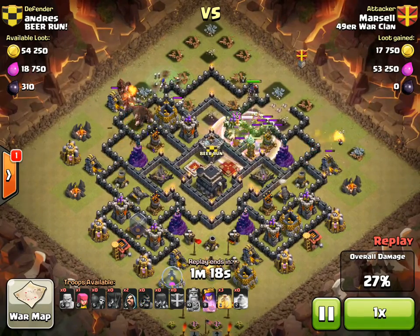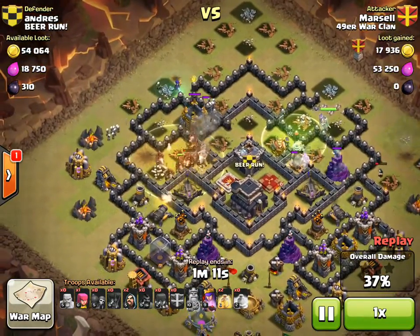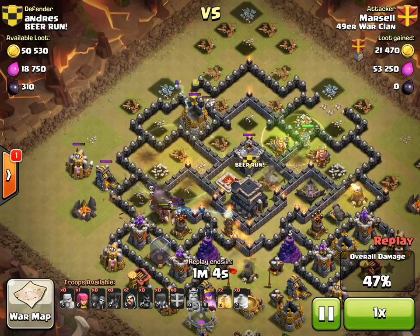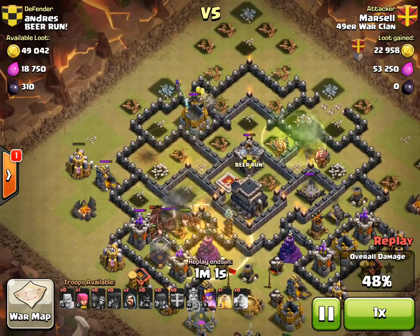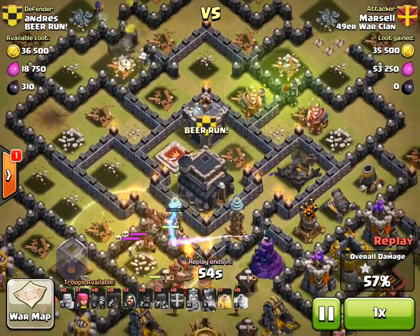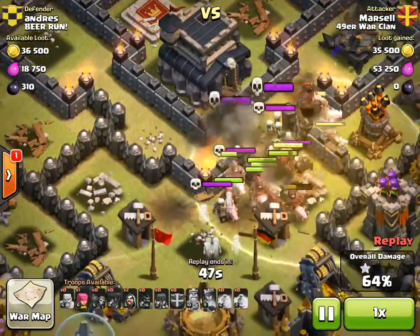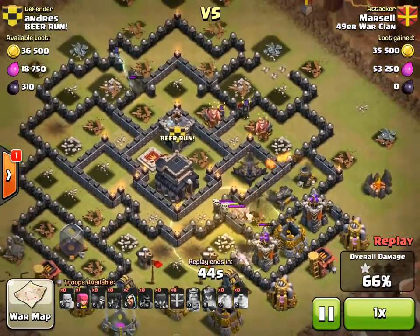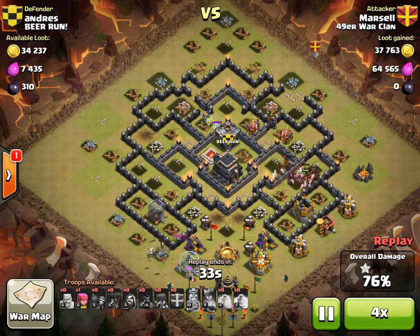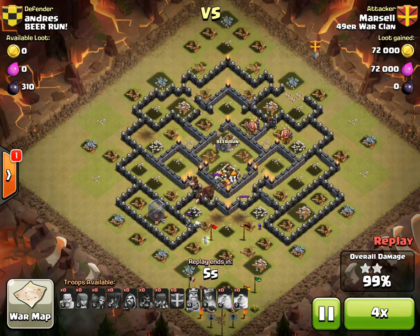He does a one-finger drop right at the top left on that cannon. There's a bunch of defenses grouped up here, which is awesome for hogs. A good heal will offset that giant bomb, and his hogs go around and take out pretty much all those defenses. He had a third heal for the second half of defenses, but they were all concentrated in that small area. There's the next giant bomb and a few spring traps. He got a little lucky that the double giant bombs triggered separately — that could have been a problem — but he has another heal and the hogs finish up the base.